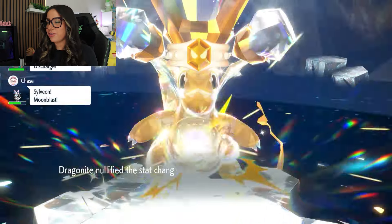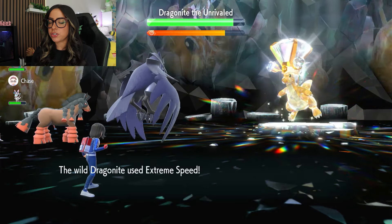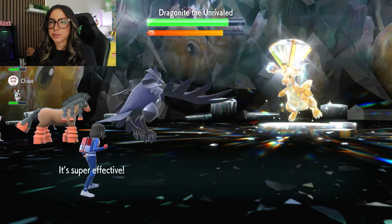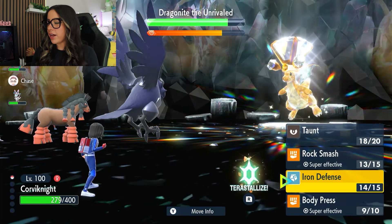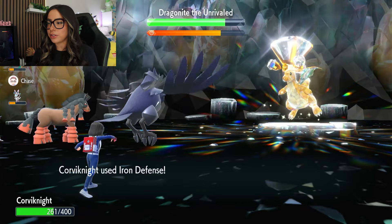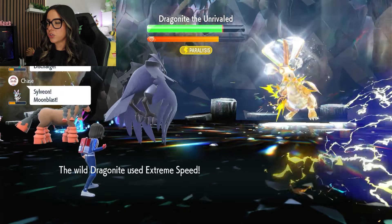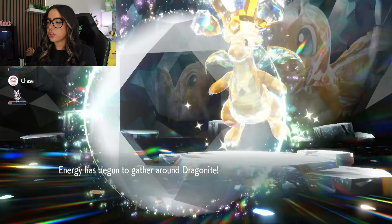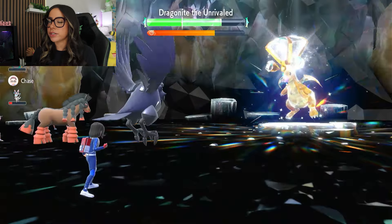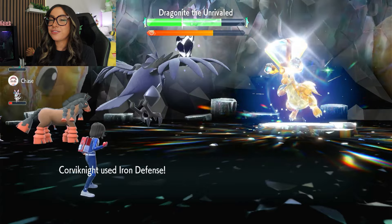Now it is going to go ahead and nullify any stat changes on our end. We're going to go for one Body Press here just so that we are able to Terrastalize after we finish setting up in a second. This Body Press is also going to do like three damage, so don't expect too much from it. Now I'm going to go ahead and set up Iron Defense for the next three turns. Here's Iron Defense number one — we are getting hit by Extreme Speed, doesn't really do anything, even though we basically have to reset up. And here's Iron Defense number two, getting hit by yet another Extreme Speed. It is going to put up its shield this turn as well, which is fine. We are going to Terrastalize after our third Iron Defense. It's also removing the negative effects from itself, so technically it did clear all of the Defense drops, but it's okay. Here we are getting hit by another Extreme Speed, and here is the final Iron Defense.